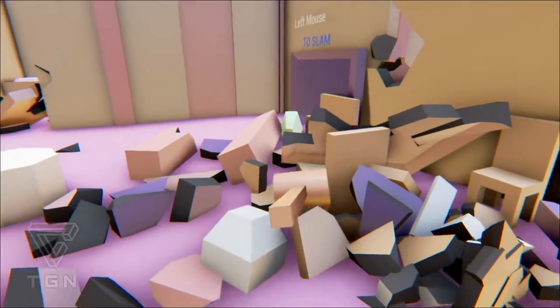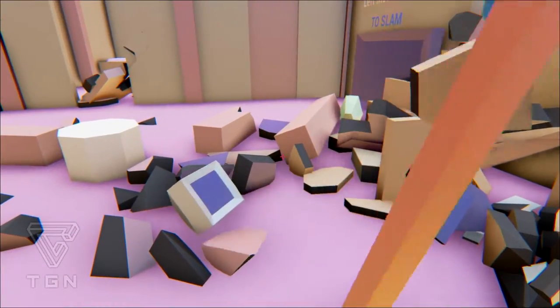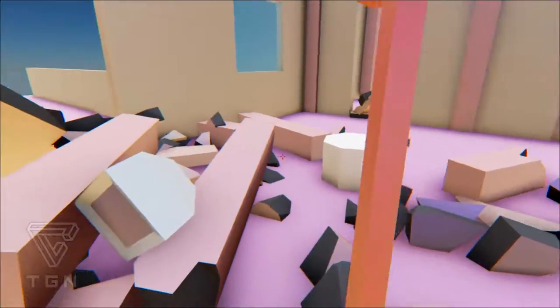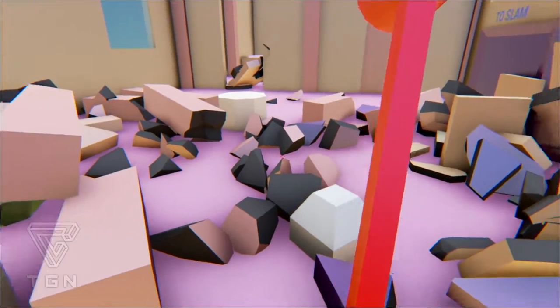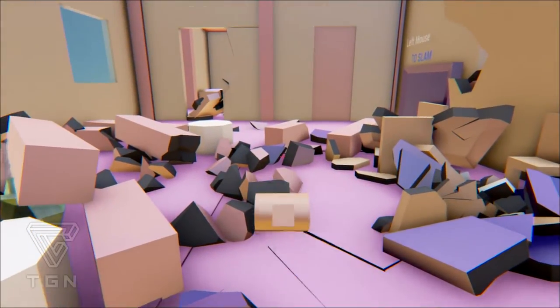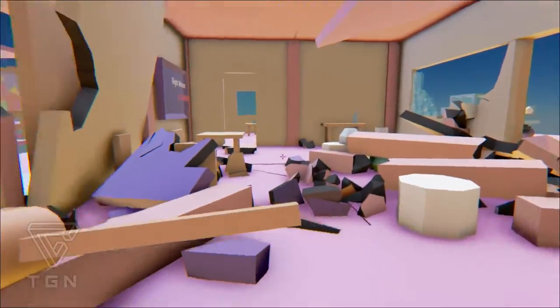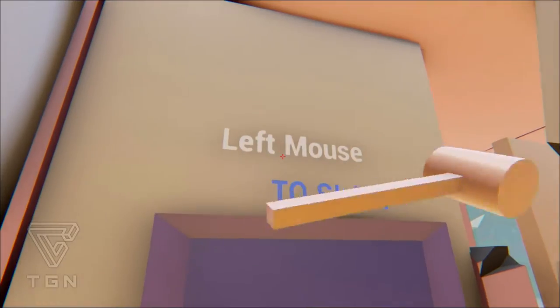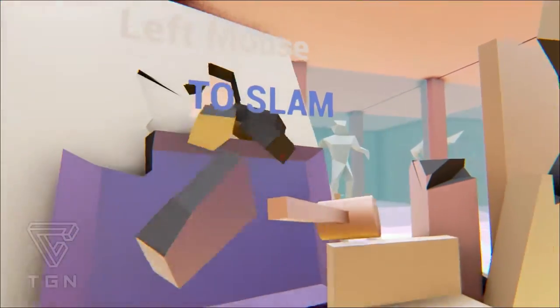I'm not sure I can destroy the computer which is on the ground right now. I'm going to try, just for the sake of testing. It seems to be pretty resilient. Maybe I can destroy the ground, but not the computer — these are too tough. Let's try this wall so we can see a bit better between the rooms.